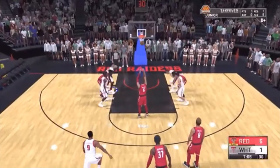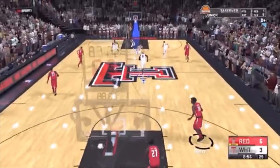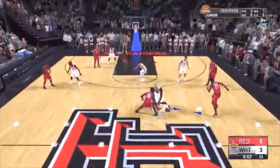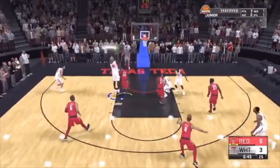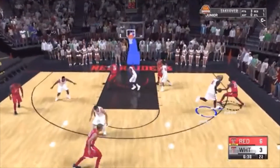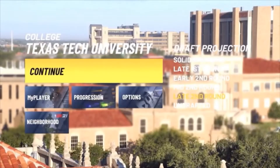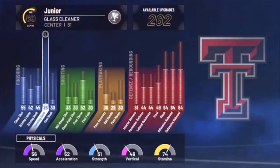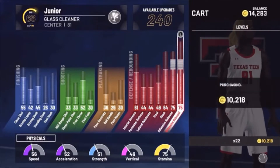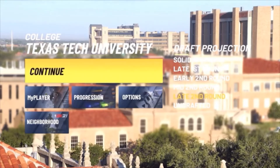My bad — I forgot to tell y'all that you cannot foul out of this first college game. Just let the time run down. I tried to foul out already and I have five fouls, but if you look at the bench there's nobody on it, so you will be playing. The game is about six or seven minutes, so just chill and play around. You're not gonna be able to benefit from the glitch in this game — just finish it. Once your second college game starts, you can go to your progression and upgrade whatever you want. Just display your badge progression, then hit Continue.